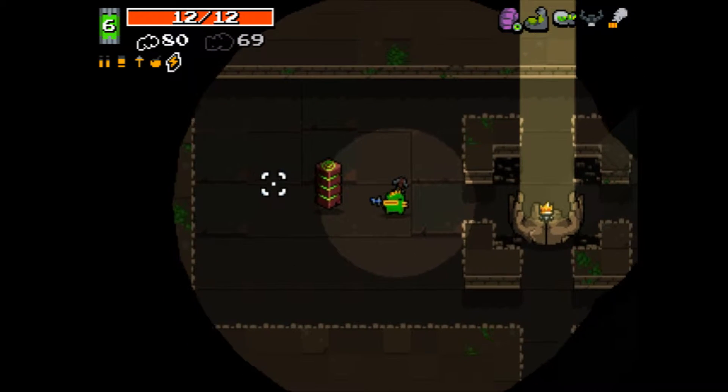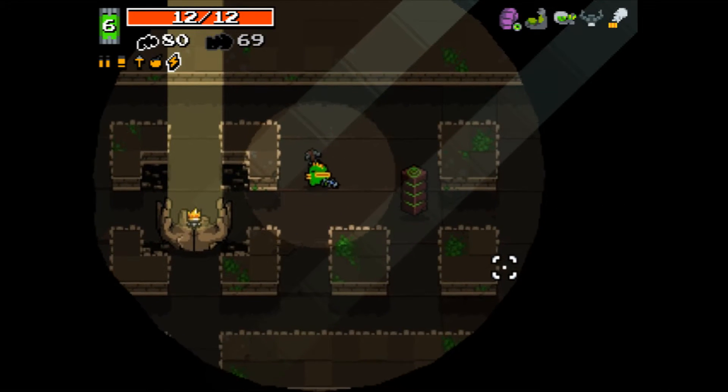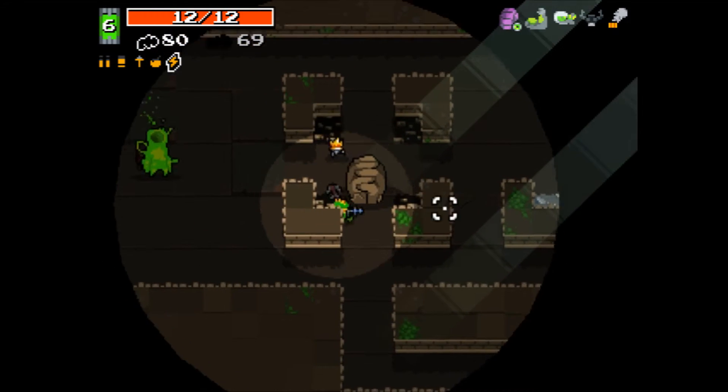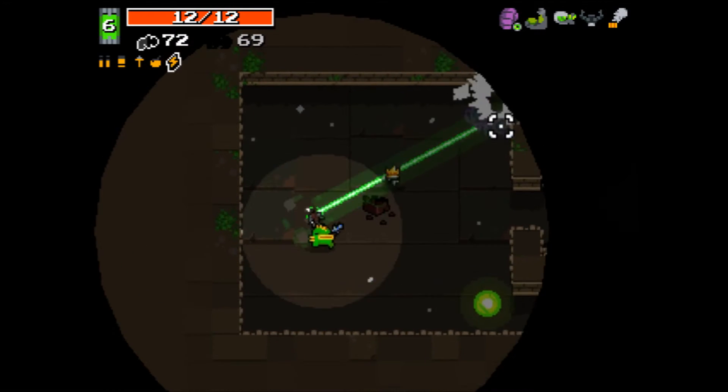So I roll up in here and right before I touched it, I noticed this thing over here. And there's one on the other side — I double-checked — and there's no proto-chest. I'm like, what is happening? And then I take it, boom, it turns into the little green palace. So there's a difference in the crown vault.